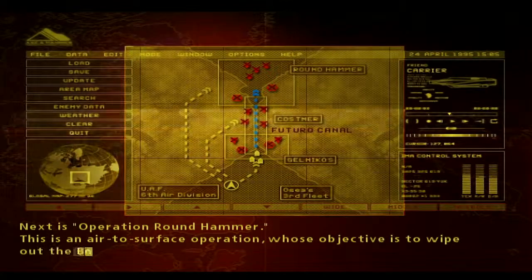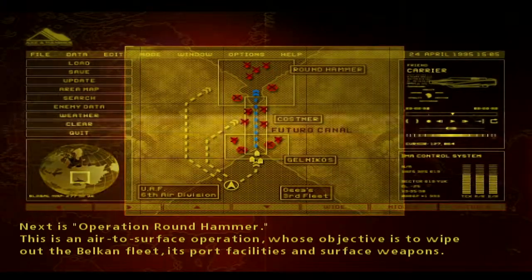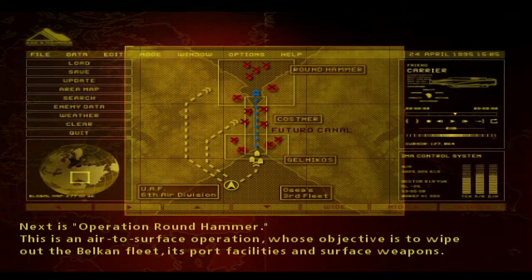Next is Operation Round Hammer. This is an air-to-surface operation whose objective is to wipe out the Belkin fleet, its port facilities, and surface weapons.